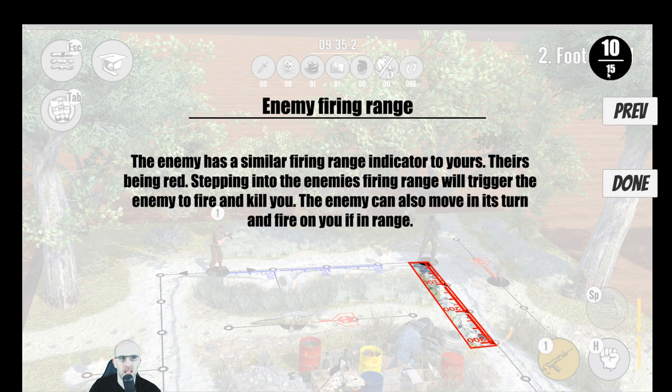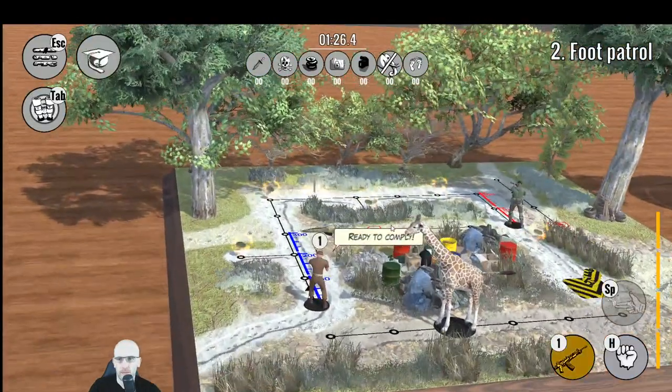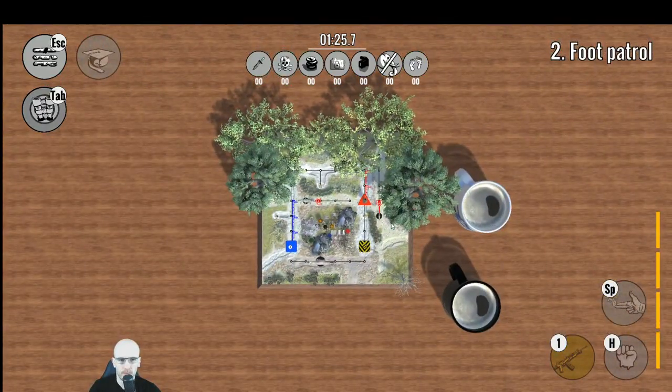Looks like there's another tutorial section — more tutorial steps. There's 10 out of 15, which confuses me. Okay, escape does nothing on this menu. So these are knife kills, cacoins, intel maybe, not animals.